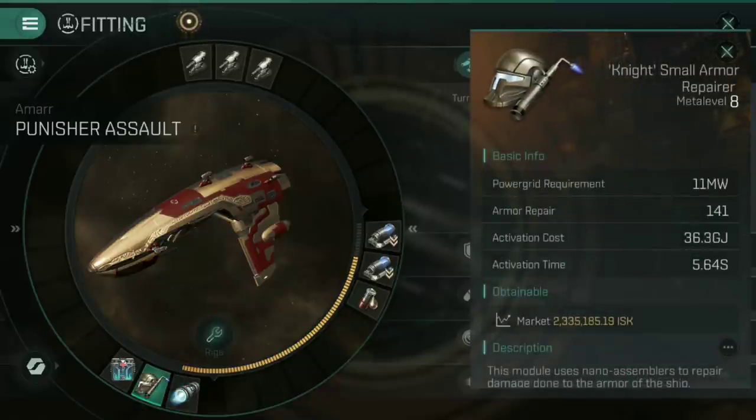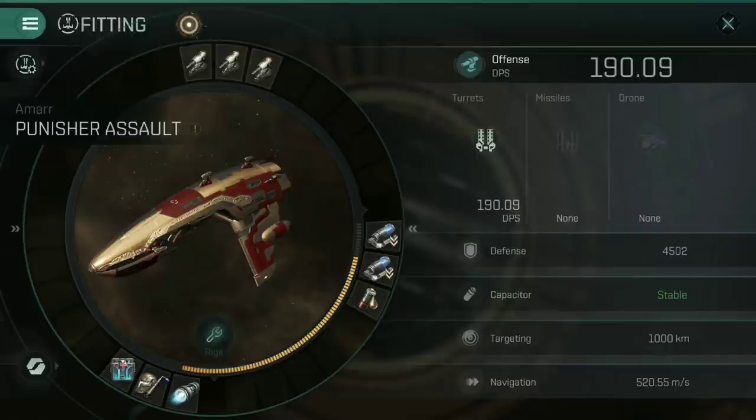The third and final low slot is one we can change. I've personally gone for a Knight Small Armor Repairer — it's just a bit safer because you can repair any incidental armor damage, and armor does not recharge over time like shields do. But if you're playing things riskier or going for a PvP build where you're not expecting to be hit, you can swap this out for a heatsink. That will push DPS well over 200, and with an activated heatsink I think it actually pushes it over 220.